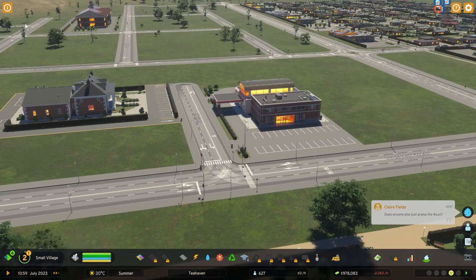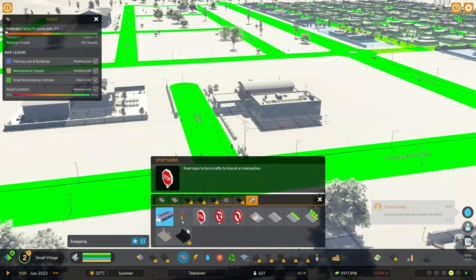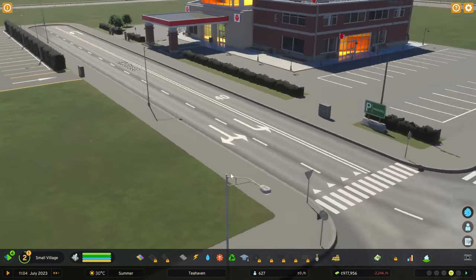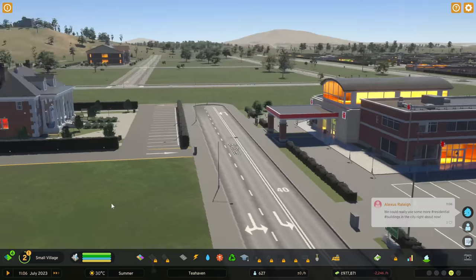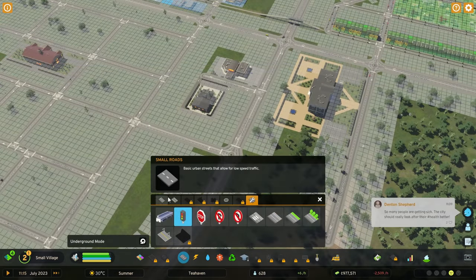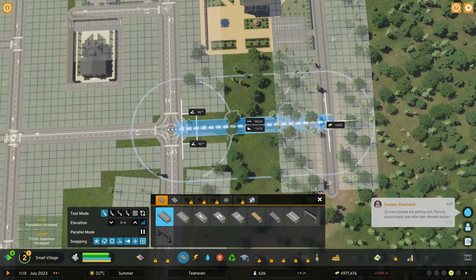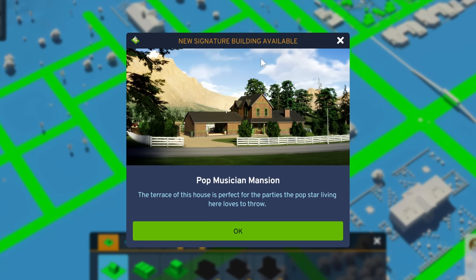I also want to get rid of these traffic lights. In Cities Skylines 2, we do that differently — it will now automatically place a giveaway sign at the end. We may as well just add some other roads in and get some more zoning done. And we've got a new signature building notification: the Pop Musician Mansion.